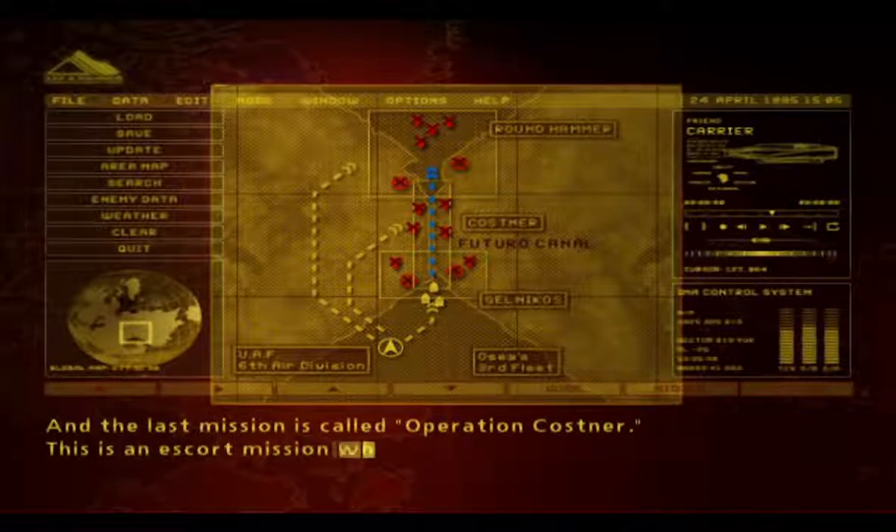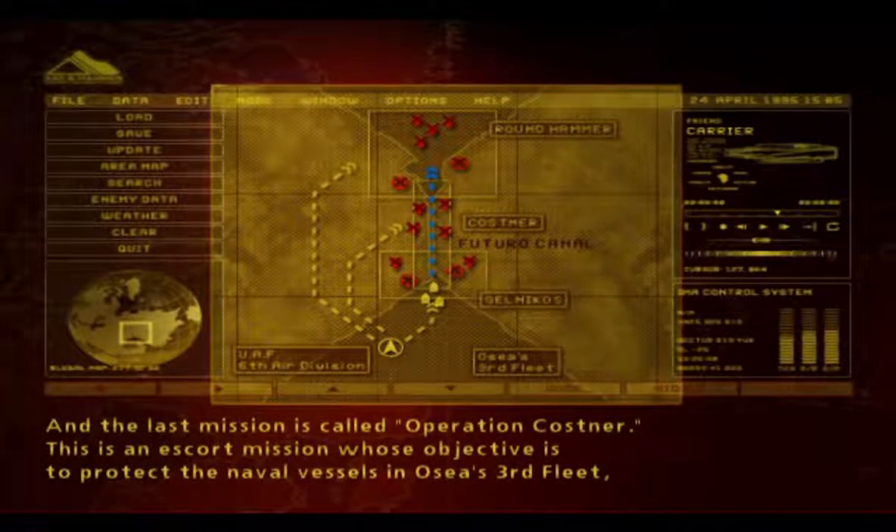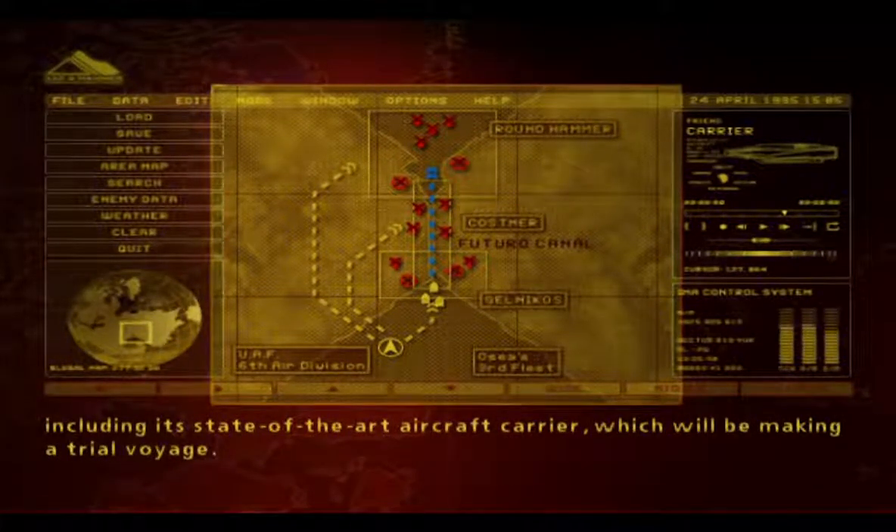And the last mission is called Operation Cosmo. This is an escort mission whose objective is to protect the naval vessels and Osean's third fleet, including its state-of-the-art aircraft carrier, which will be making a trial voyage.